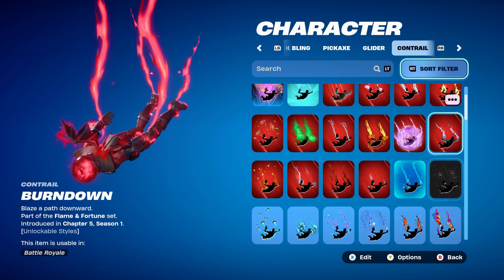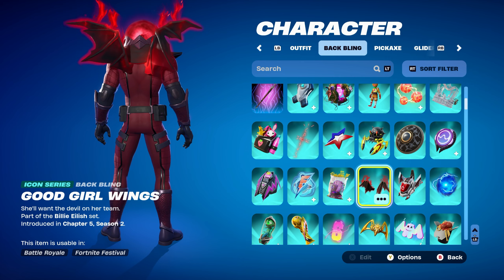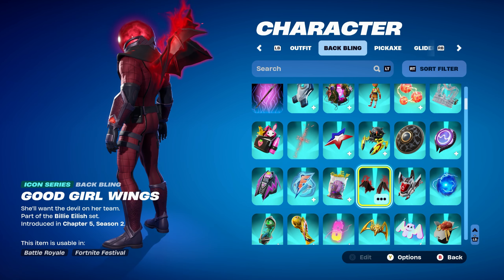Back bling for combo 7 is Good Girl Wings, an Icon series back bling part of the Billie Eilish set, introduced in Chapter 5 Season 2 — works perfectly for the red and black design. Pickaxe is Captain Jones' Shield pickaxe, part of the Captain Jones set, introduced in Chapter 5 Season 4 — using the stealth camo style, works great with the back bling and skin. The weapon wrap is Mazza — Magnetism Master — part of the Magneto set, introduced in Chapter 5 Season 3. It has a red and purple design, and Wasteland Magneto was the secret skin from last season.